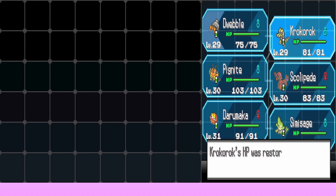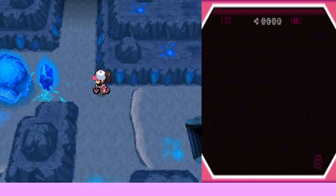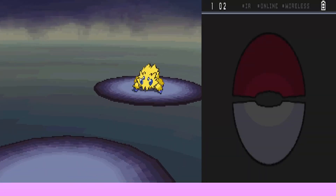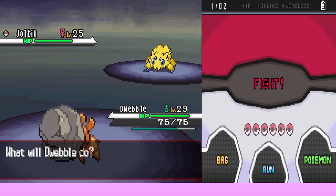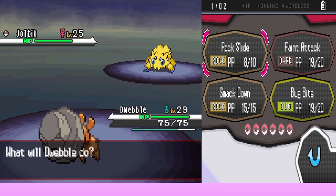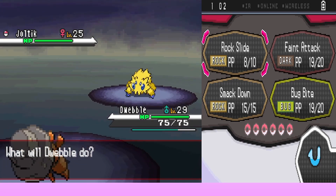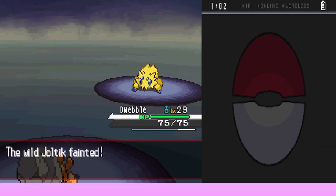Joe mentions he was allergic to citrus for many years and still doesn't have a taste for it. They use Rock Slide on a Joltik — it's dead super effectively. Dwebble gains 273 experience. They run into another Joltik at level 25 immediately. Rock Slide hits, Gastro Acid suppresses their ability, but they finish it off for another 273 experience. Dwebble is getting a lot of good experience.